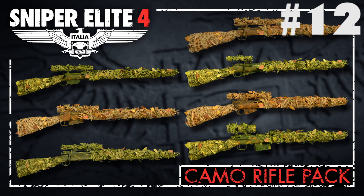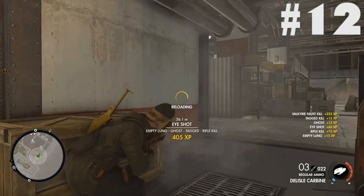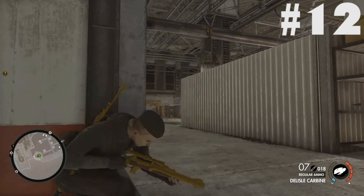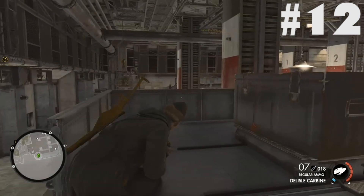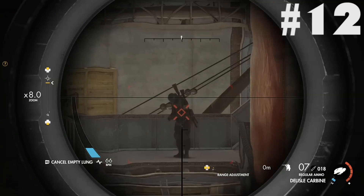In 12th place we have the worst DLC pack in the game: the camouflage rifle skin pack. This DLC adds two skins for each of the standard rifles in the game. This DLC could potentially be useful in multiplayer where every single advantage counts, but generally I'd say stay away from this one as it just isn't useful, especially seeing as I'd rather use the gold camo.